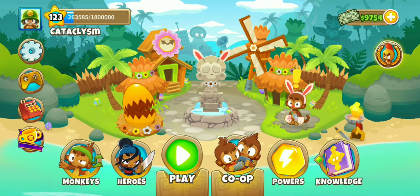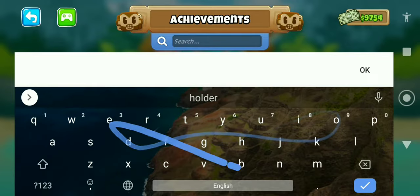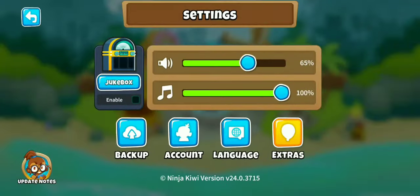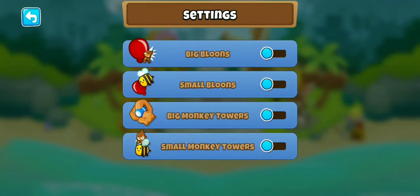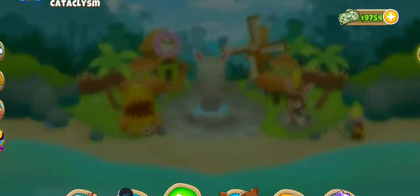Hello everyone, CataclysmVTD6 here. Today I'm going to be showing you how to get the achievement Golden Ticket. The achievement unlocks a special setting known as Small Monkey Towers, which is quite fun to use, so I'm just going to show you how to get that and then we'll be done with the video.